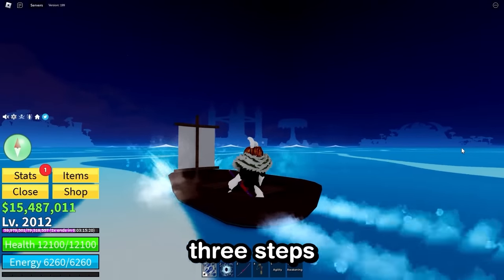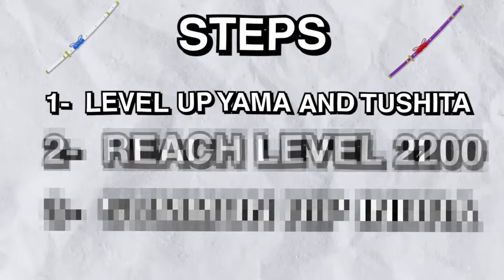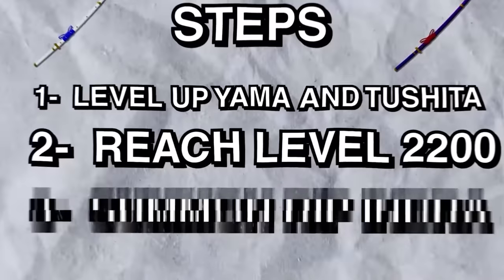To do that, there are three steps we need to complete. Step one, we need to level both Yama and Tushita to 350 mastery. Step two, we need to reach level 2200. And what level am I? Only 2012.